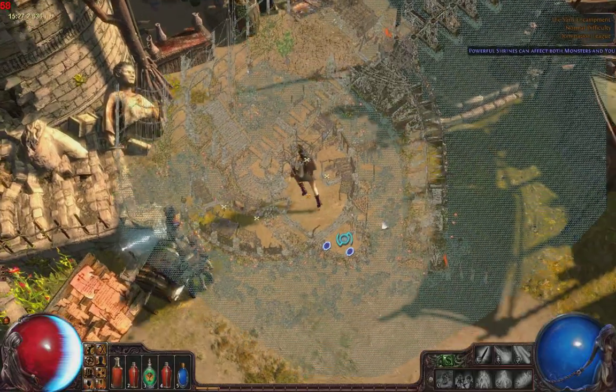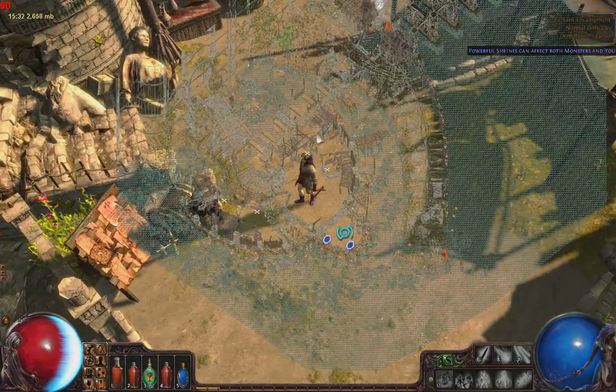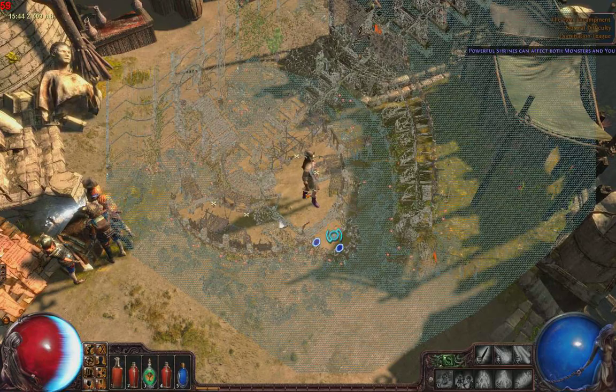That's a good fifteen-minute intro to what a Level 30 witch looks like and what you can do. So I'm gonna cut it right here. This is Path of Exile. I'm Ekki — hope you liked watching it, and I'll see you in the next video.